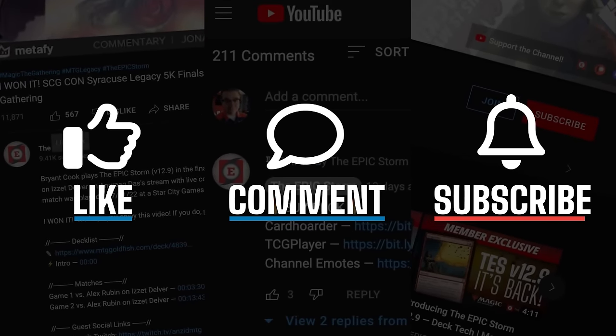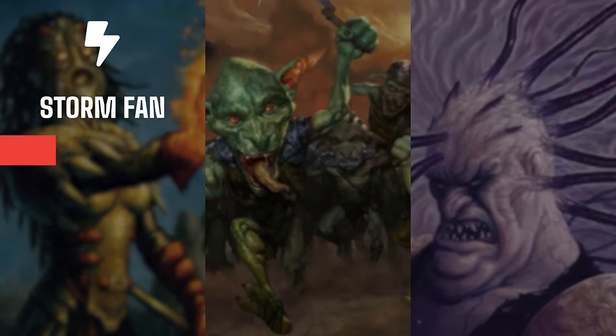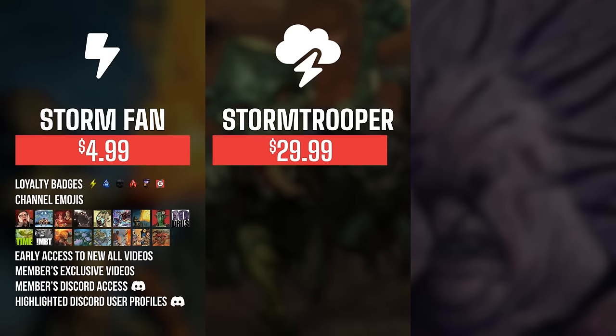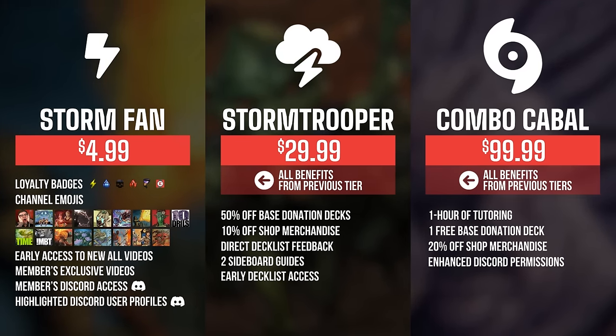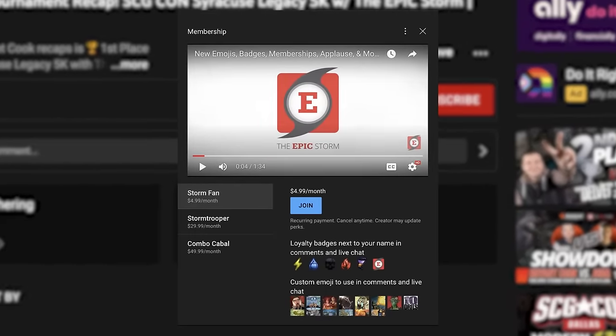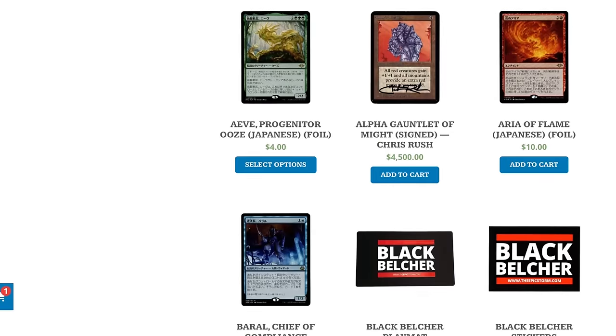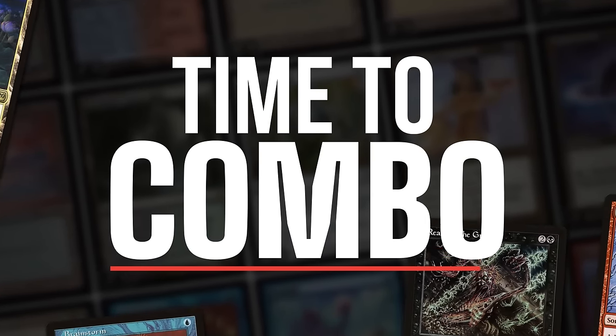If you enjoyed this video make sure to leave a like, comment, and subscribe. You can also show your support by becoming a member of this channel — you get sweet perks such as badges, emotes, early access to videos, exclusive members-only content, and access to our members Discord section. As you increase the tiers there are other rewards such as shop discounts, cyborg guides, and even free donation decks. Click the join button below to find out more. We also have other ways you can support us like theepicstorm.com/shop or submitting a donation deck via theepicstorm.com/donation-decks. Let's play some Magic.